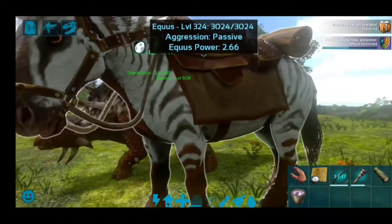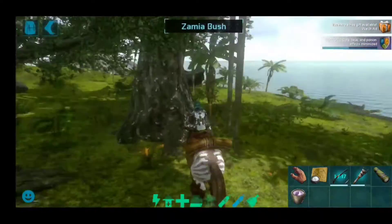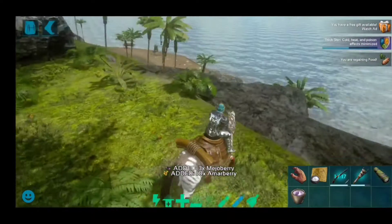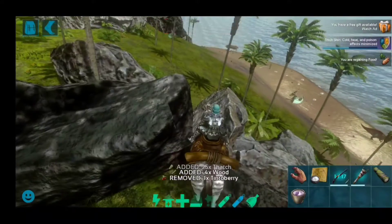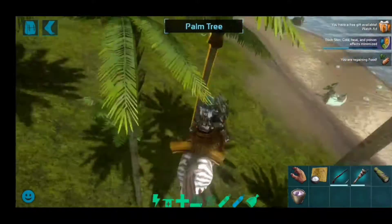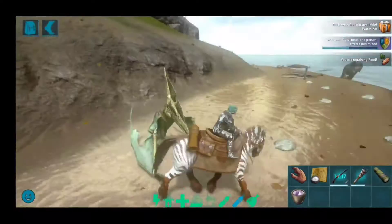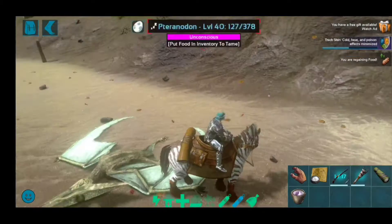Another dinosaur you should tame before level 40 is an Equus. It can help you knock out some creatures.